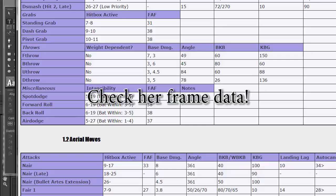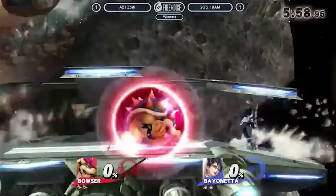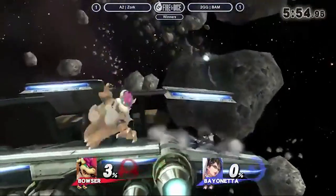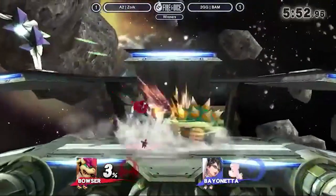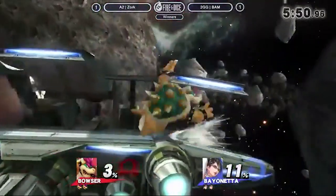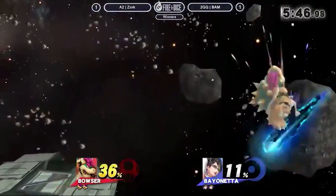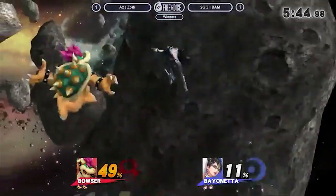Going into the final tips that can help you combat Bayonetta: you need to check her frame data. A simple glance at her frame data will make you realize that outside Witch Twist out of shield, down tilt, and up tilt, Bayonetta's moves are relatively slow. The majority of the time the character is going to be looking for whiff punishes, which means you can stay at a decent distance and reliably pressure her.